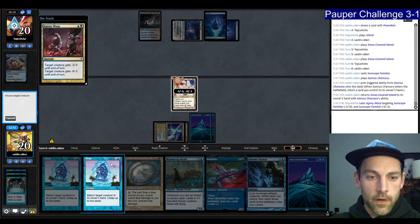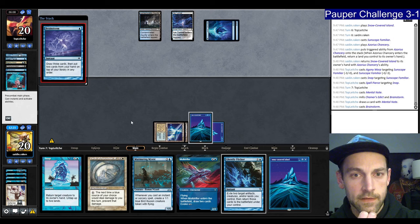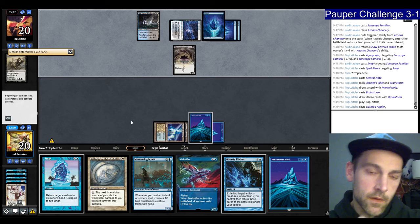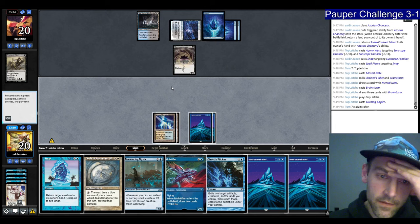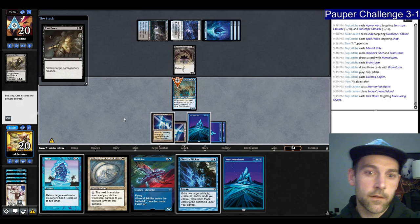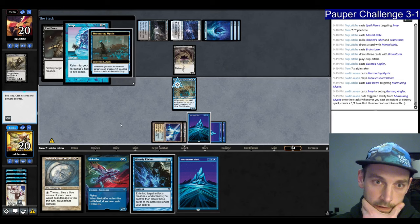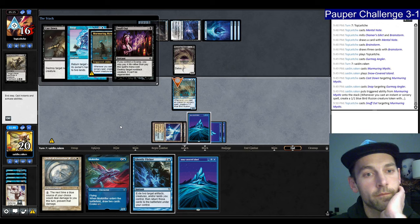I'm going to go with Murmuring Mystic and then go for the Snap. They could have Spell Pierce — let's try the Mystic, that resolves. We can respond to a Chainer's Edict by Snapping. They go for Cast Down — we can Snap the Angler. They could have a Snuff Out but that Angler is going to get dead. If they don't have Snuff Out, we just Flicker and save the Mystic. Snuff Out. Tap some lands, your turn. They tap out for the Angler.